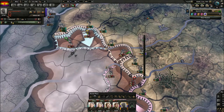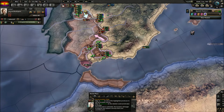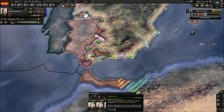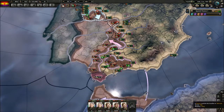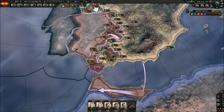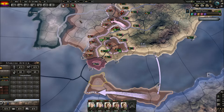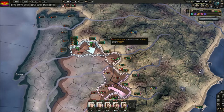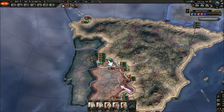And now we're going to take one division here, give him a general of his own, and then we're going to try to take Morocco. That's so we can get out from the Gibraltar Strait. We do get one unlocked slot here but I don't believe they have any factories in it, so we won't gain a lot from it — but it's a bit of a tactical necessity.